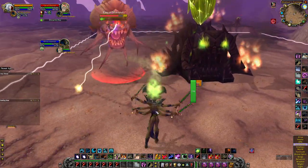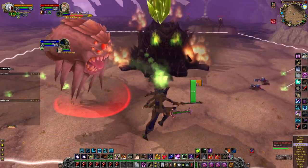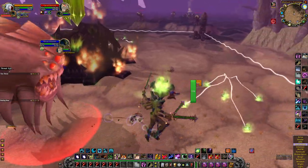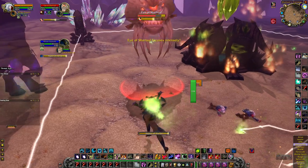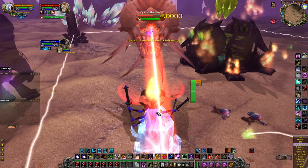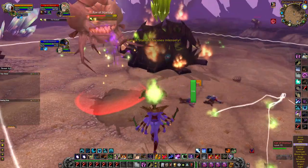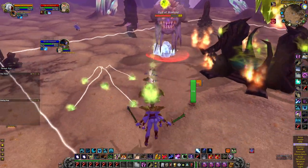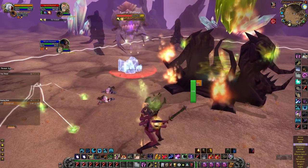I swapped into Shadow to get some healing done, then swapped back into Fire. Careful — going back into Frost. The Ice Block should work this time. You don't want to do it too early because it doesn't last super long, but it reflects the damage back to them. You can use Frost Nova to hold them in place, then swap back into Fire to get damage done.